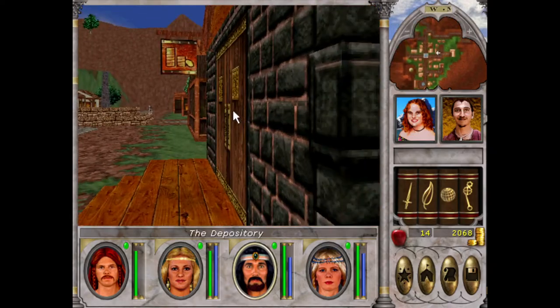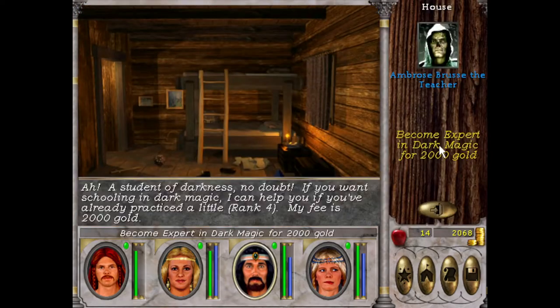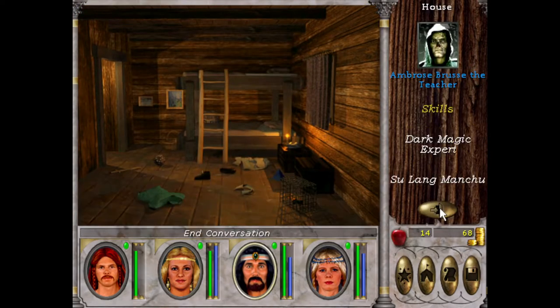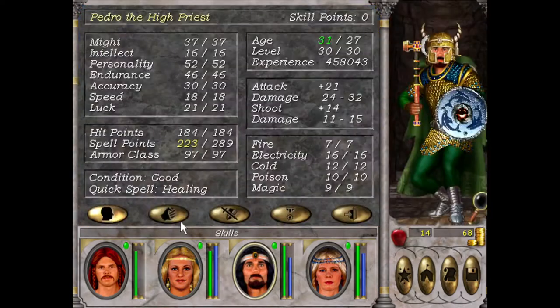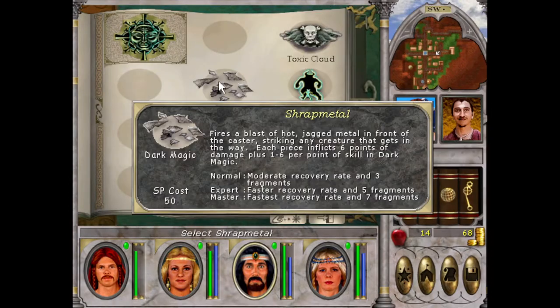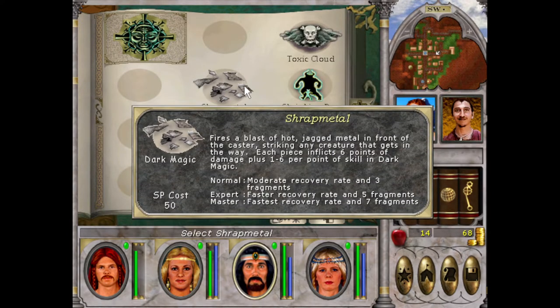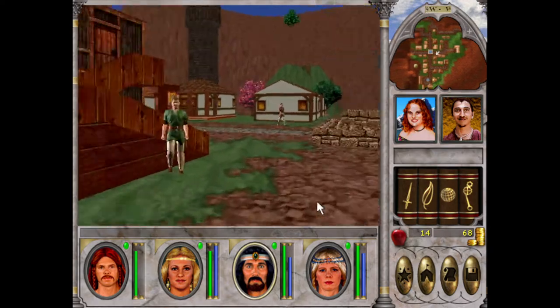Oh, there is a bank here. We've got 68 gold — we are flying. So now we can do some good damage with that, and Toxic Cloud as well. Look at that.